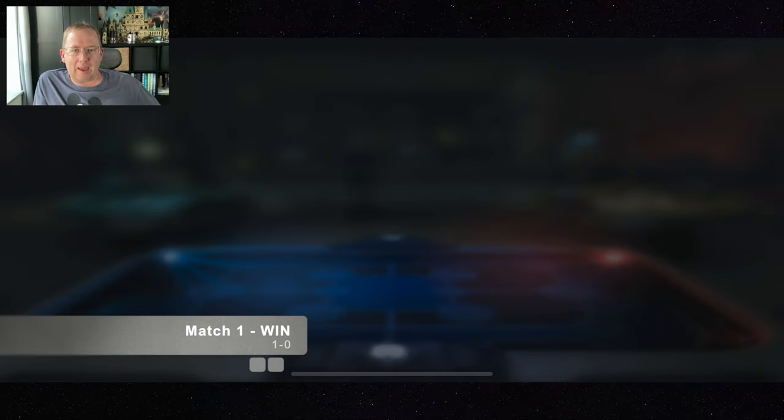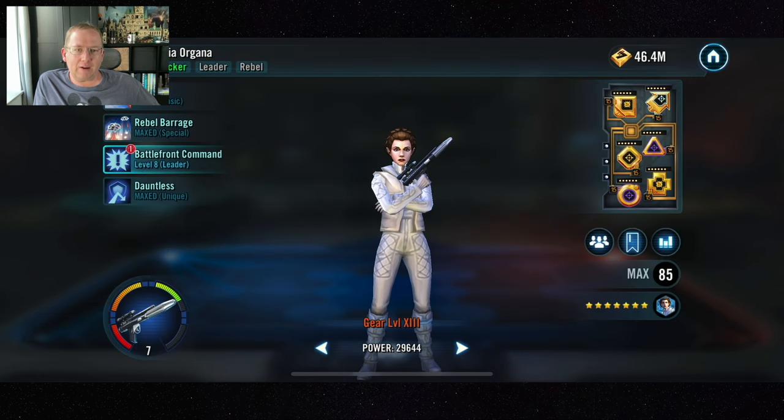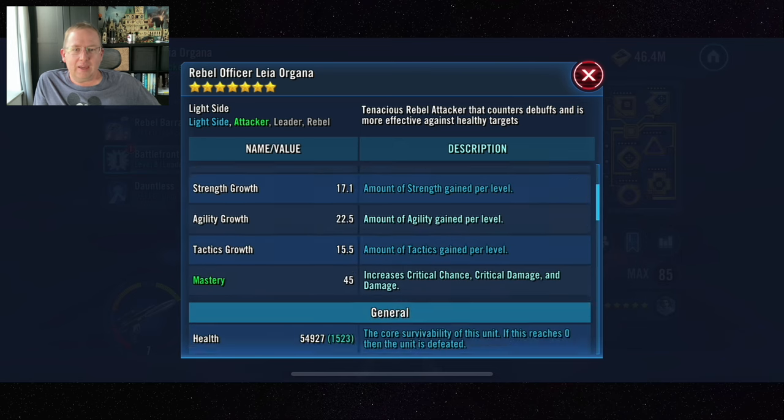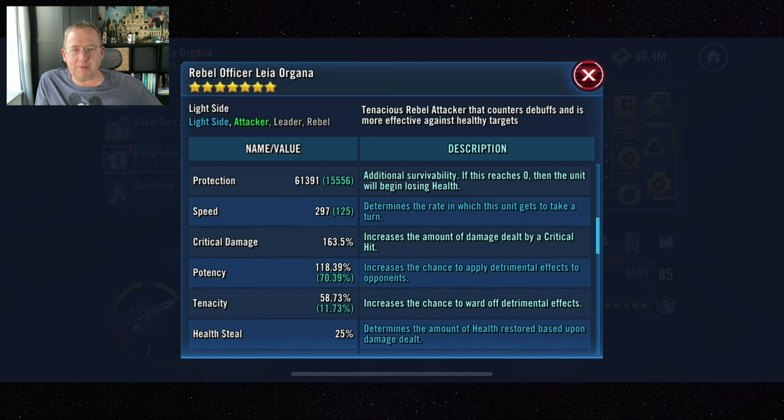Hey there everybody, welcome back. I am the Gerbil and in today's video we're going to look at tier three of the GLA unlock. In this one you need Rollo — I've got her modded at 297 speed, which is pretty good, with a lot of potency.